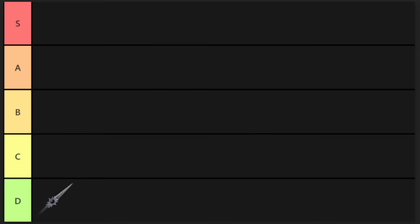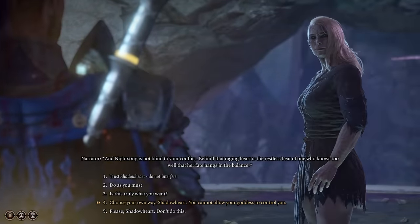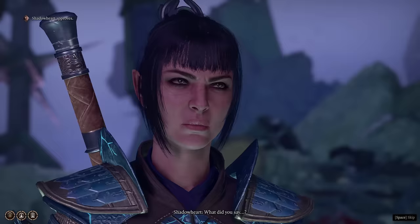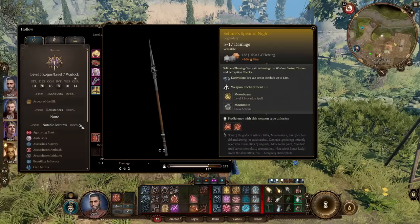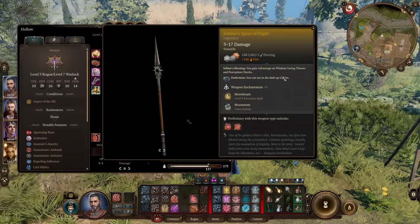It's Salaon's Spear of Night. Not necessarily a bad weapon — none of these weapons are. It's just when compared to the other legendaries, and specifically your other spear option, it's just so overshadowed. You gain advantage on wisdom saving throws and perception checks, and you get darkvision up to 12 meters, which is very helpful. It comes with Moonbeam, a level 3 evocation spell you can use once per day, which is a fine spell — it just requires concentration, which is certainly a problem.